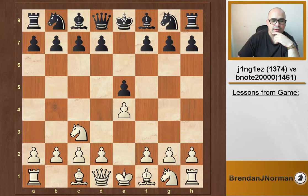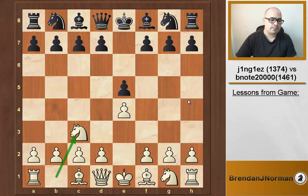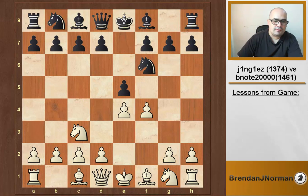The game goes e4, e5, knight c3. This knight c3 is called the Vienna opening, obviously named after the Austrian city. The idea is to delay development of this knight because white sometimes wants to sacrifice this pawn in a King's Gambit type of style — like knight f6, f4 — and that's what his opponent has played.